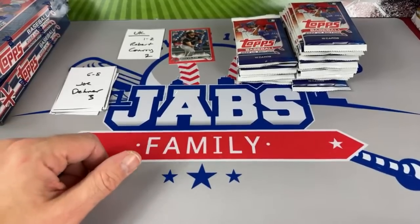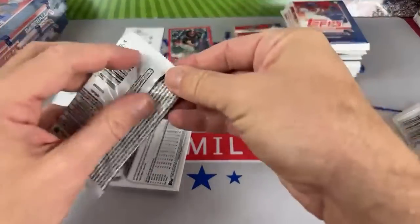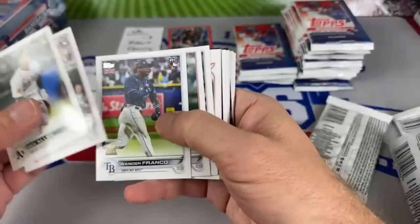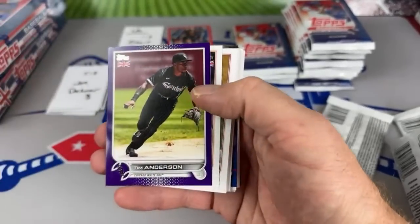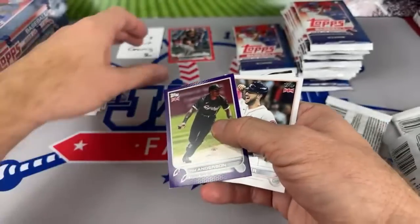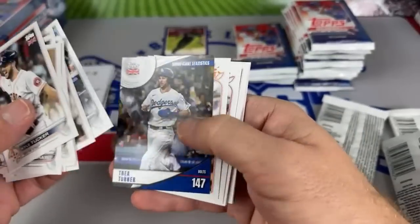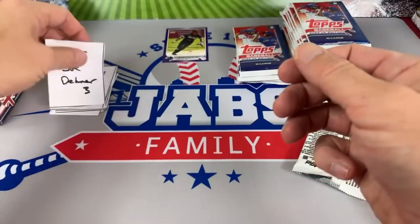Joe Denner up with three packs. UK does have all the good rookies - Bobby Witt, Torkelson, Pena, J-Rod, Wander, Oneil Cruz. Joe Denner's packs yield Wander in there - and he's got another numbered card right here - Tim Anderson! It is 2 out of 50. Joe Denner has taken over with a 2 out of 50. Whoever ends up with the lead will probably need a one to beat this. Joe Denner, congratulations - you're on top now.